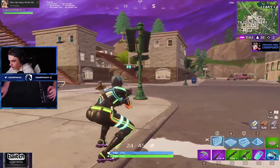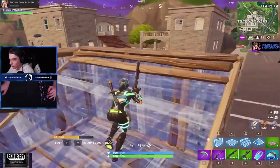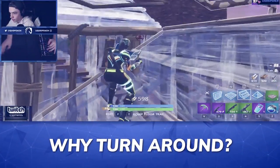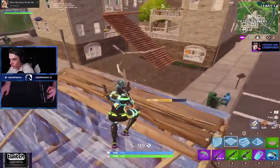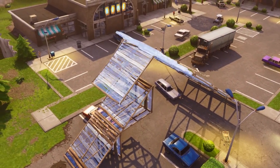He's able to land a pop shot and instead of taking the bloom fight that an average player would take, he makes the right play and builds for high ground. You might be asking why Poach won the ramp push but built the other way. Right as he ramp pushes, another player is to his left, and he recognizes this without even turning his camera.